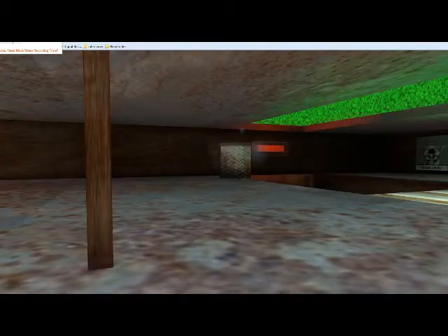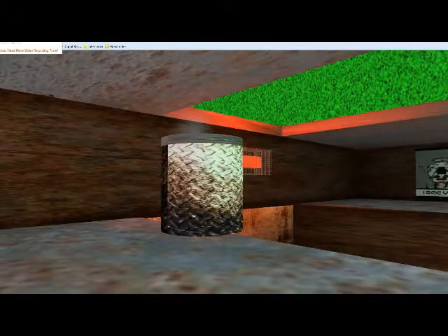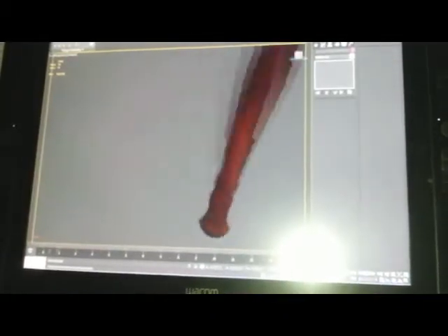Ryan, who's our 3D modeller, has been doing a lot of really good work on the modelling side of things. He's done a baton, which I'll link to the video without it being animated on his computer in a second, and then also he's been working on some other models like a cage, lumps of cheese, sewage grates and stuff like that. So Ryan's been doing some really good work in that respect.